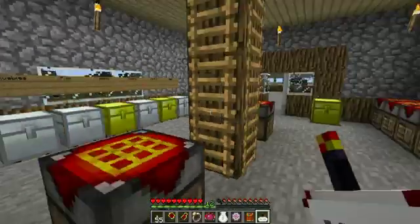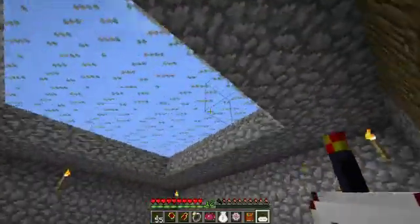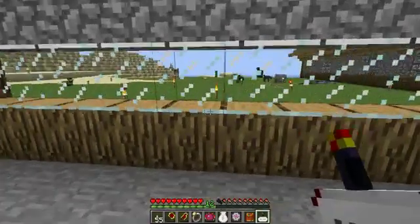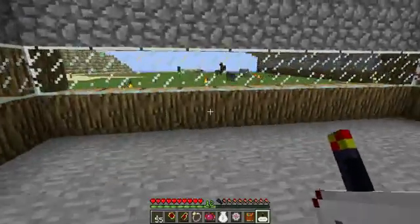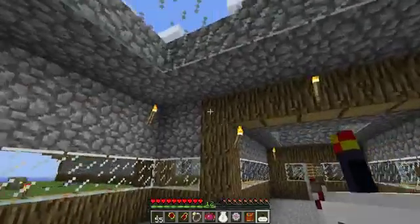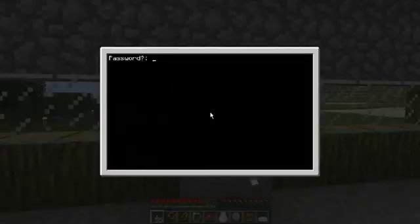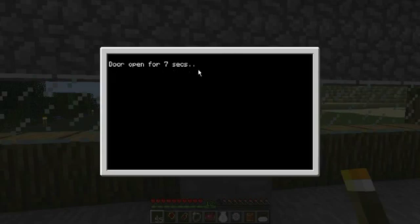We've had ComputerCraft installed now for a short amount of time. This room here you would have seen in Drags' recent video — outside on this wall there was a big monitor and that computer was situated here. I've basically come in and expanded my house. I wrote a little program — it's not much, it's a lock. It sends out a redstone signal at the back of the computer to open the door. You can see it says it's open for 7 seconds, then it resets after closing and asks for the password again.